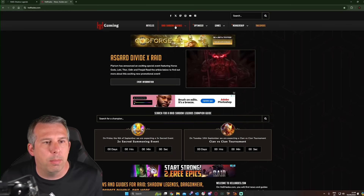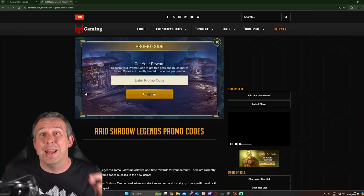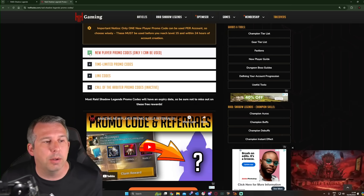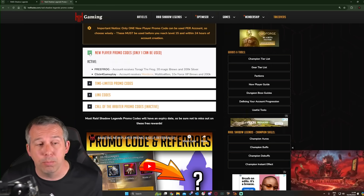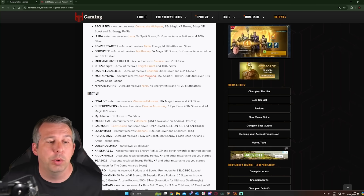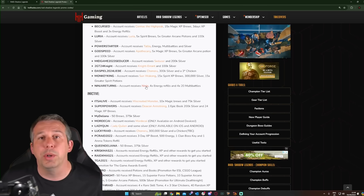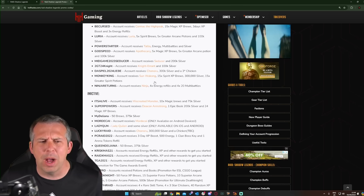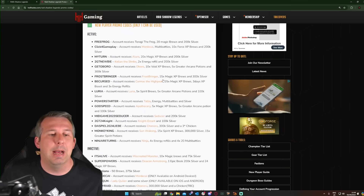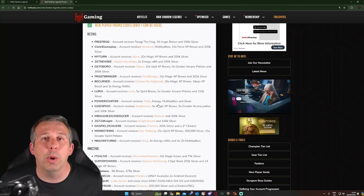Also if you're a new player, you can go to hellhades.com, click on Raid: Shadow Legends, go to the promo code section, and as long as you do this within 72 hours of playing you'll be able to pick a new player promo code — you can only select one. I would suggest grabbing Monkey King, which gives you the legendary champion Sun Wukong, or Ninja Returns, which gives you the legendary champion Ninja. Ninja might have run out — we recheck these regularly — but try the Ninja one first, and if that doesn't work go with Sun Wukong.